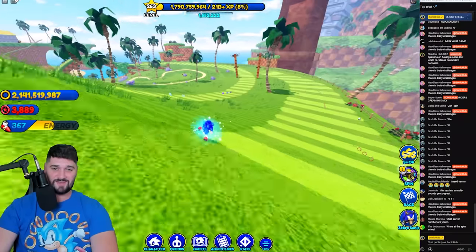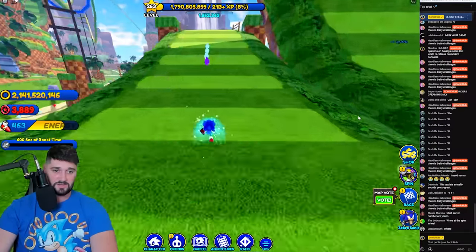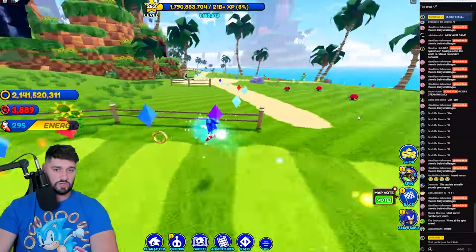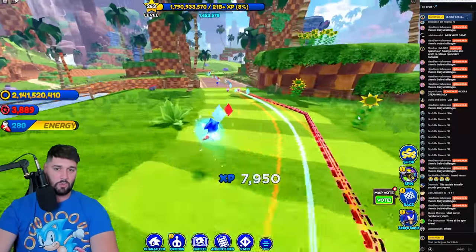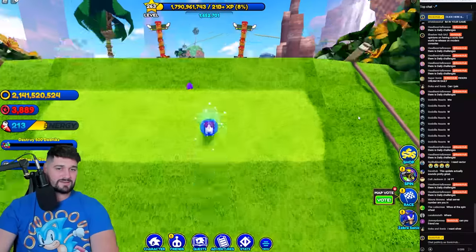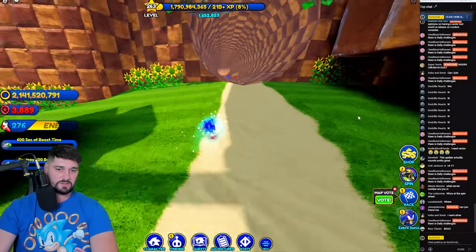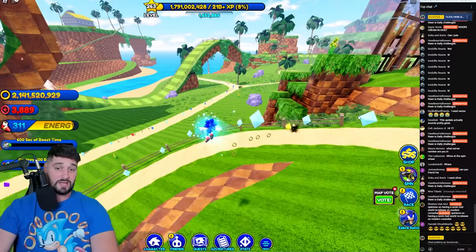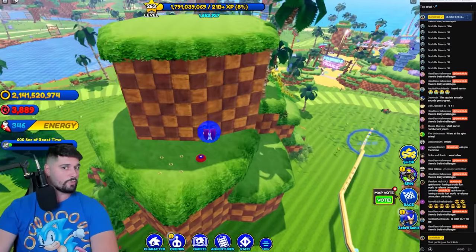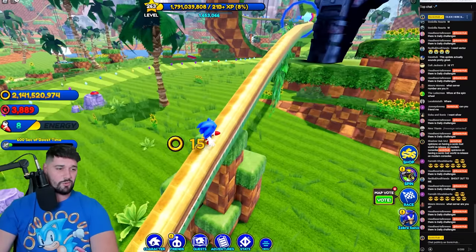I know a lot of you guys have been having trouble with some of these events, so what I would do in between races is queue up for at least five races and do loops around Green Hill. Once you complete a race you spawn back in Green Hill, so you can bop badniks along the way. You have to get 500, so that's a bit of a challenge. Just run around, boost as much as you can, collect chaos orbs — a lot of this can be done in just a couple of races.